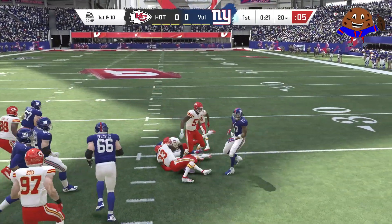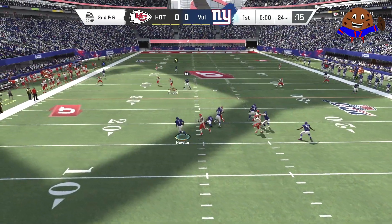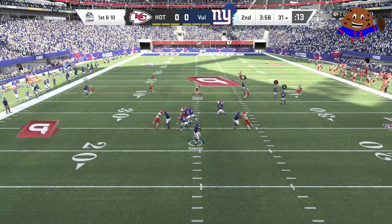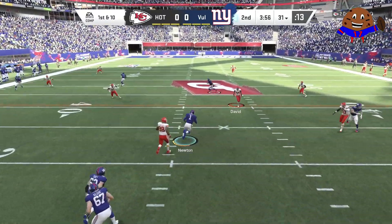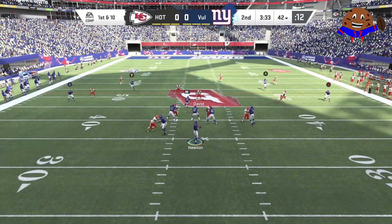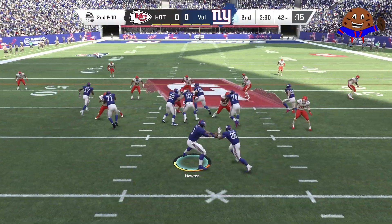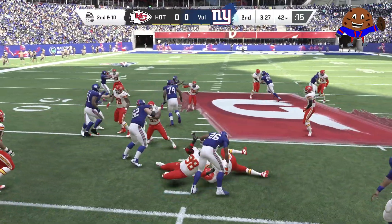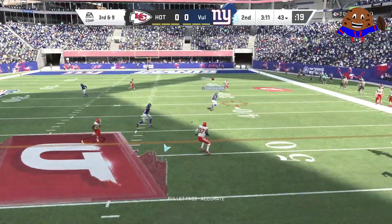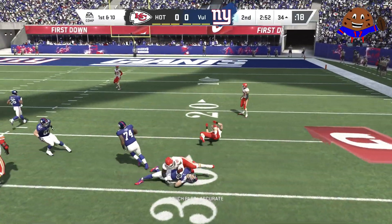This is an end around for Odell Beckham Jr. The animations for end arounds, pitches, reverses — plays for the wide receiver where it's a fake to the running back — are pretty cool in this game. You can definitely notice the detail they put into those animations for Madden 20. Still no quarterback spy on Cam's third run. And that is a horrible throw from Cam. The quarterback accuracy in Draft Champions is definitely a little bit off — I feel like this is just a product of us playing an early version of the game.